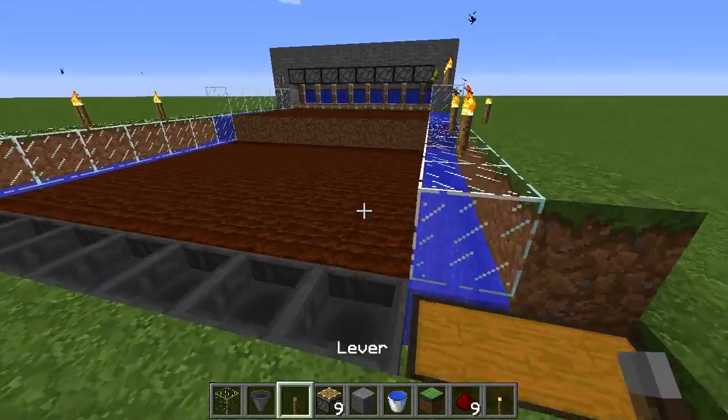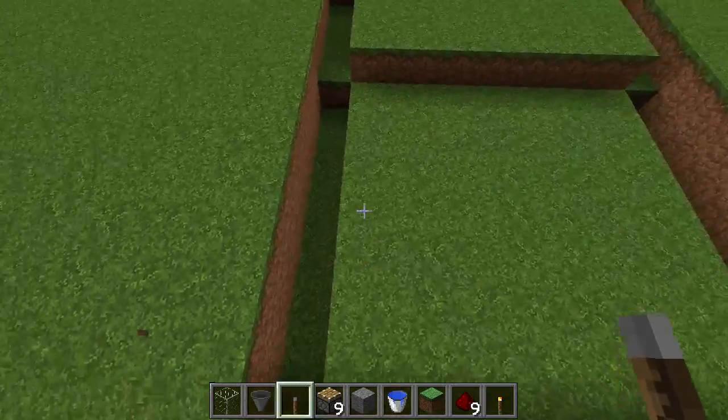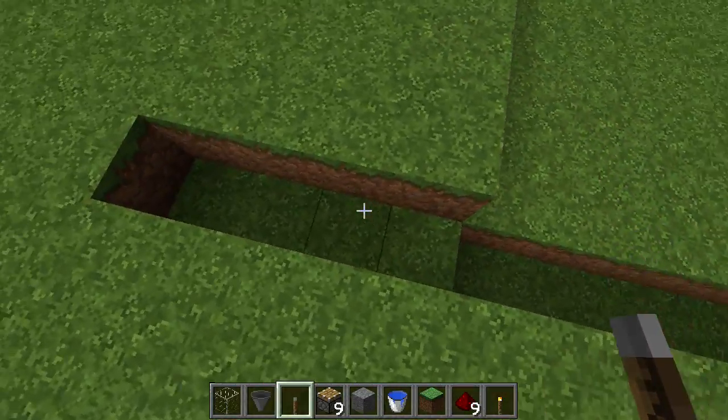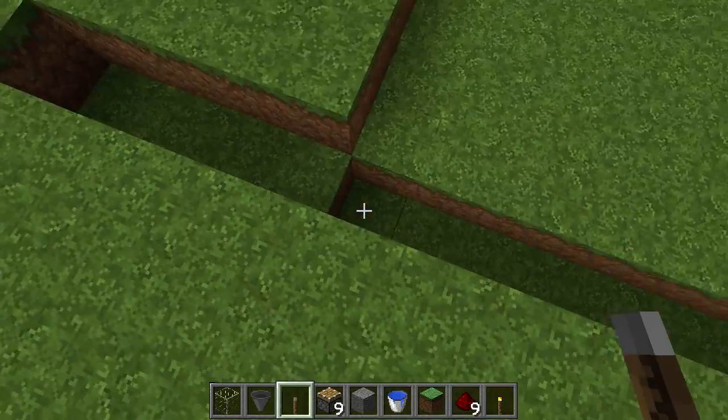So it gives you more than 64 wheat and definitely a bunch of extra seeds, so it's very effective and very cool. I'm going to show you how to make this. You're going to want to start off by making something that looks a little bit like this — you're going to want to make this 4 long like this and then it drops down one layer.